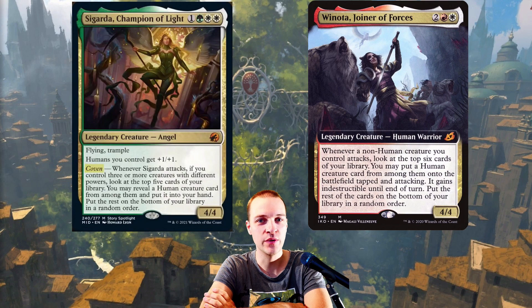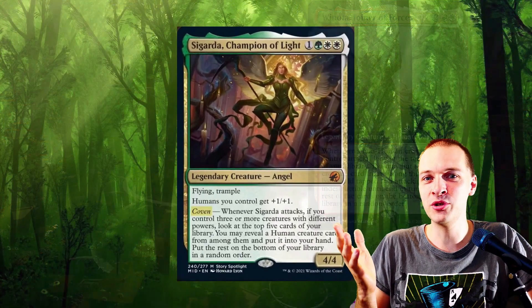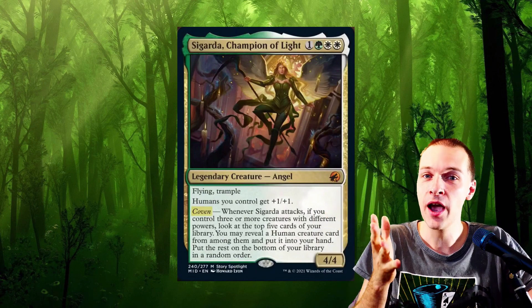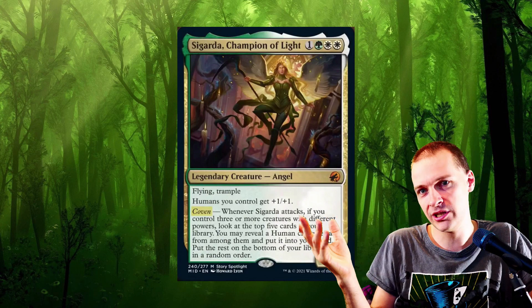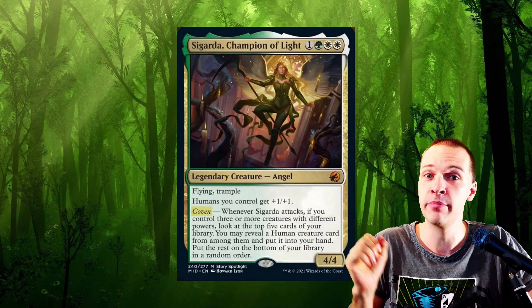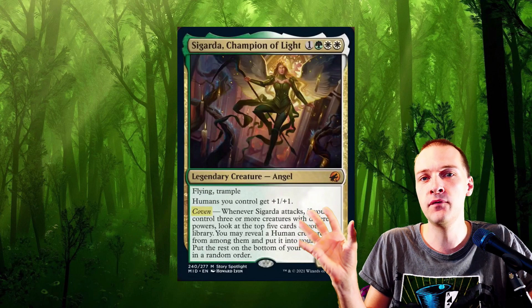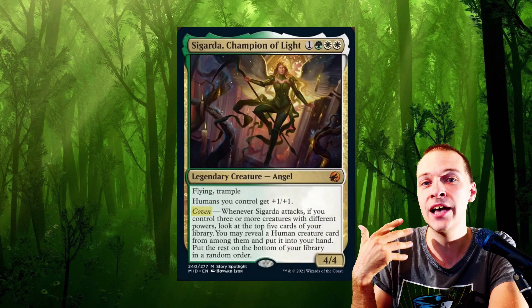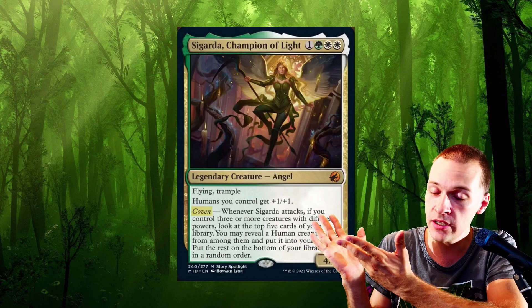Hi guys and welcome to a card review for Cigarda, Champion of Light, that is sadly not as strong as Venoda. However, whenever a legendary creature has a card drawing ability, it can easily become a card engine for a deck. You ramp this into play and then let this card fuel your game plan, but this Cigarda version is just not as strong as many other commander options we currently have, which means she falls down in a lower power level.